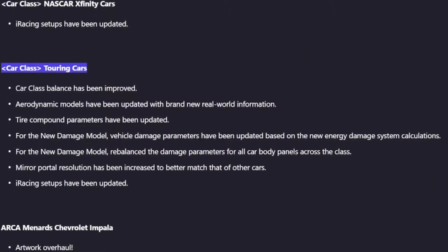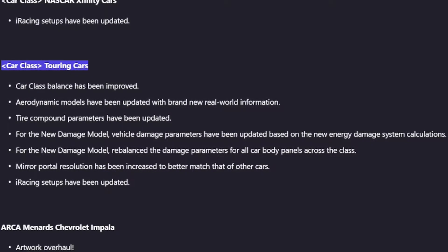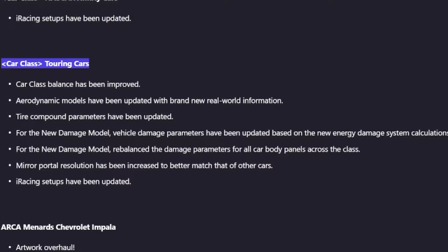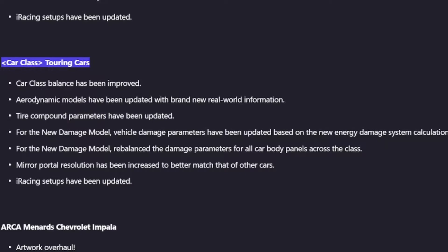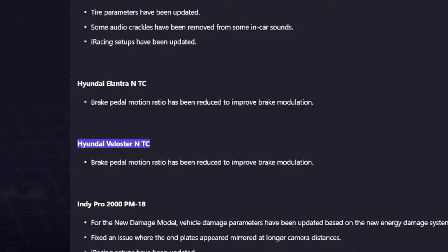Additionally, they have updated aerodynamic models based on brand new real-world info. Entire compound parameters for all cars have been updated, so look out for the TCR cars to drive maybe a little bit different this season. And in particular for both Hyundais, a brake pedal motion ratio reduction was made to improve brake modulation.